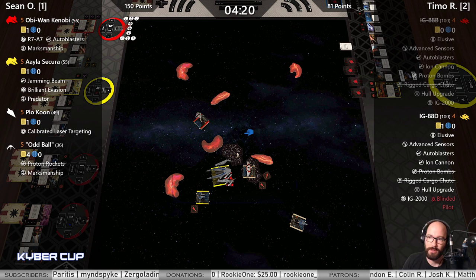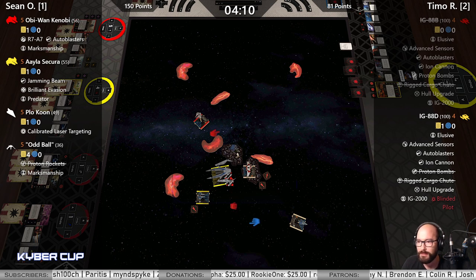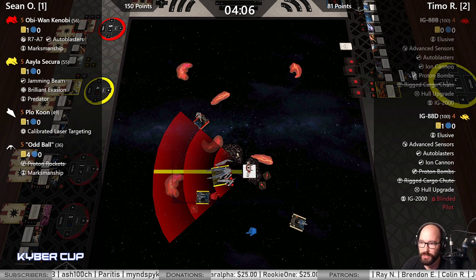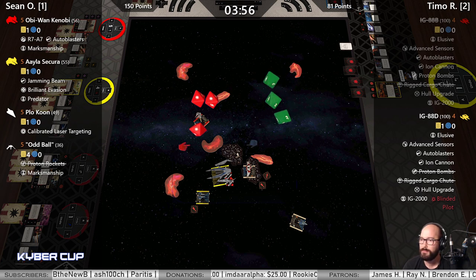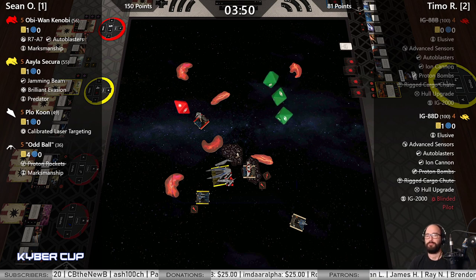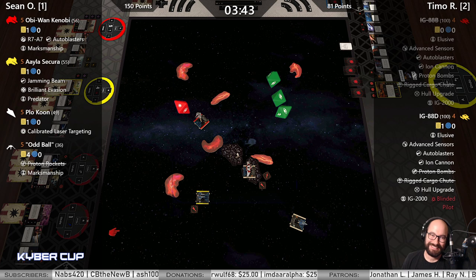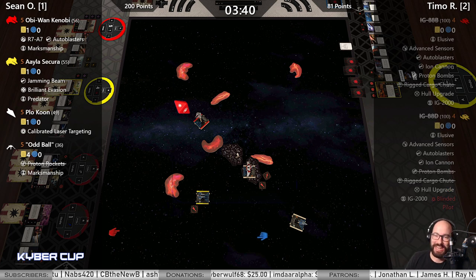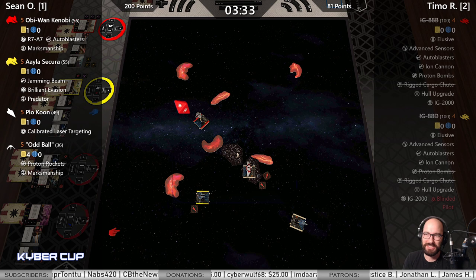Aayla's ability active — while an enemy ship in your front arc at range zero to one performs an attack, the defender may change one blank result to a focus. So Aayla can change a blank to a focus — she needs to keep that force point around. Nothing hit with that Proton. Oddball gonna start us off — range one, 3v3. One hit. He did it. Oddball killed IG-88B and D.